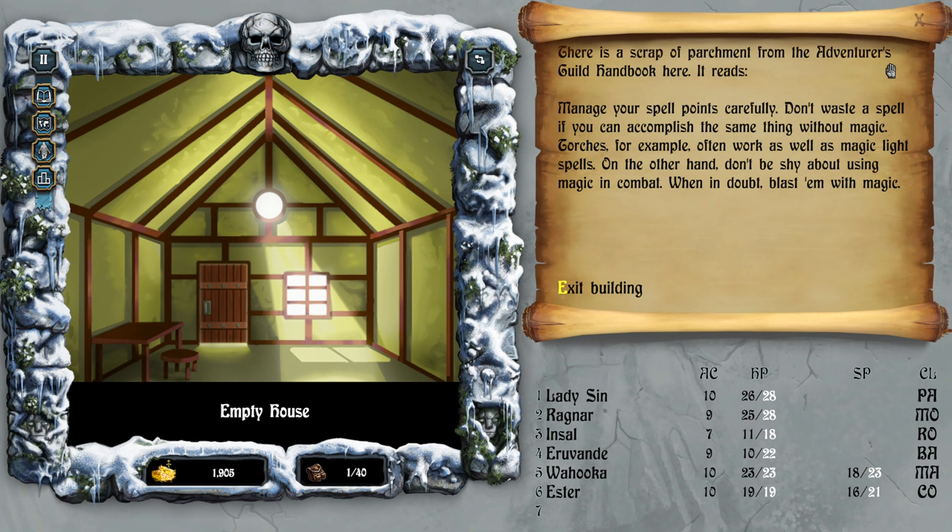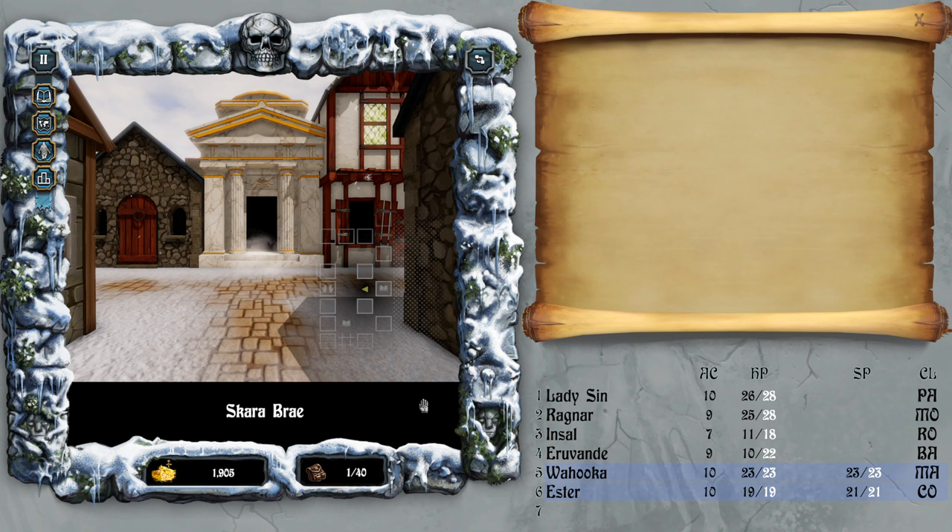Something is blinking — the time is passing, regenerating spell points. Don't waste a spell if you can accomplish the same thing without magic. Torches, for example, often work as well as a magic light spell. On the other hand, don't be shy about using magic in combat — when in doubt, blast them. I'd love to have a fireball, you know.